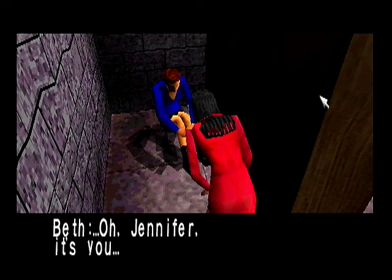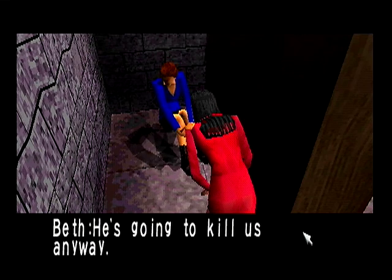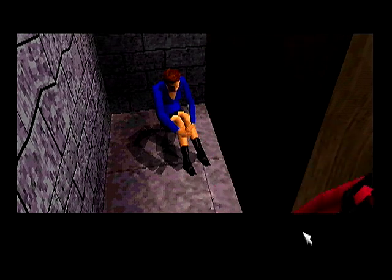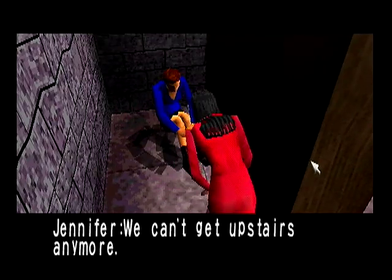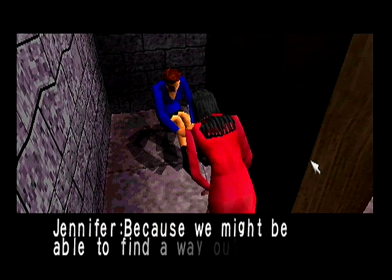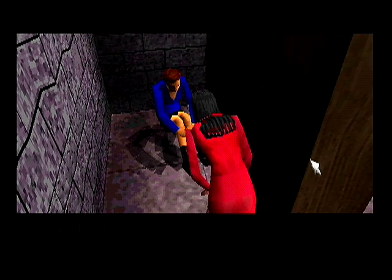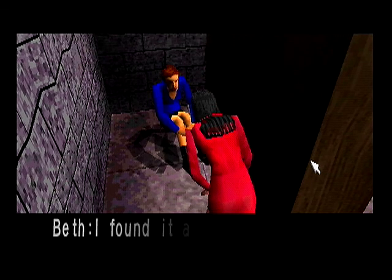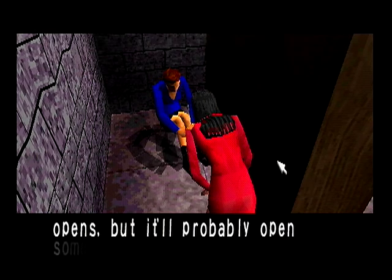Beth! Oh, Jennifer! It's you! Are you hurt? No, I'm alright. He's going to kill us anyway. I don't want to go any further. Wait, she didn't give me a key. We can't get upstairs anymore. Why would we want to go upstairs? Just shut up and give me the key. Because we might be able to find a way out of here. There probably isn't a way out. Shut up and give me the key. But if you really want to go, take this key — I found it a little while ago. I don't know what it opens, but it'll probably open something in this mansion. Thank you.